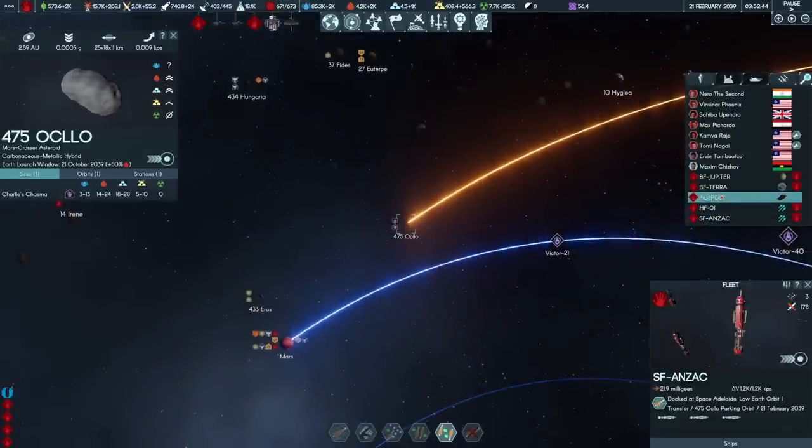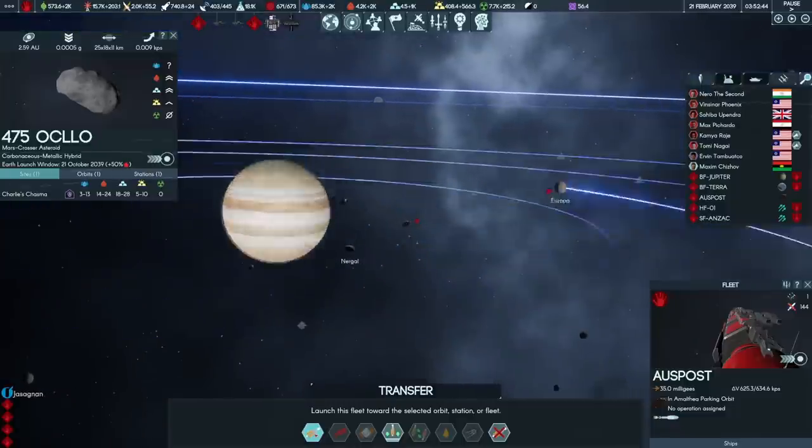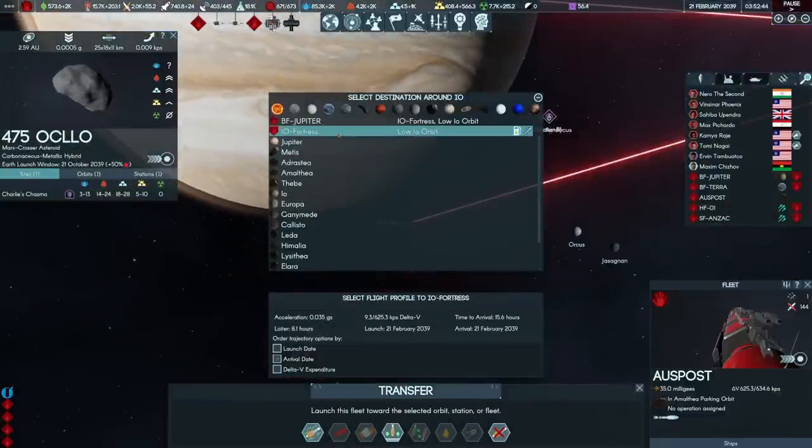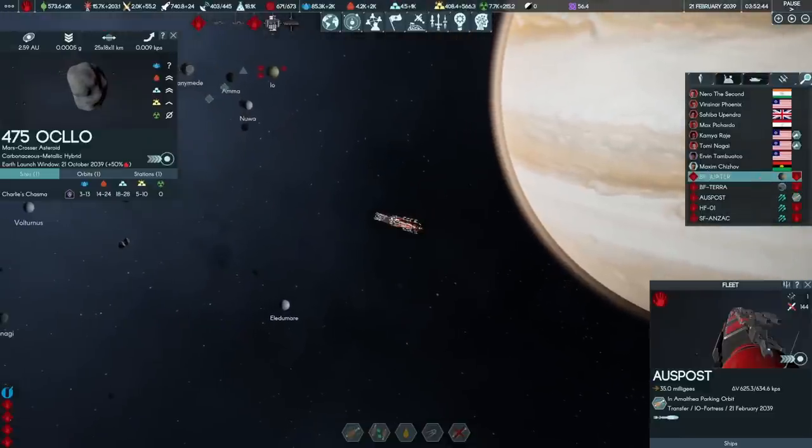Then there's the question of what to do with the Australia Post. It's going to be a vital close-in defence aid, so it's burning for the Io Fortress. It'll make it there in 15 hours.